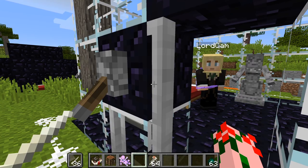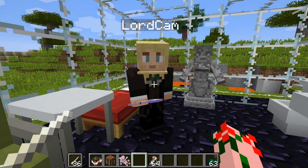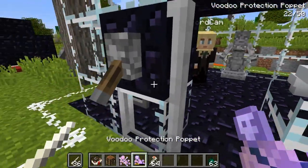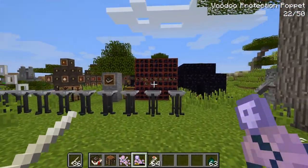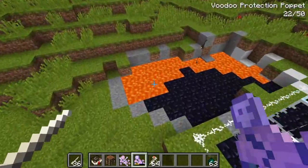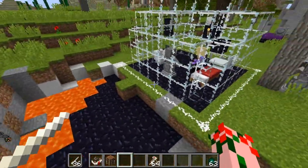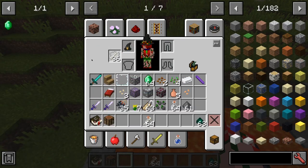This does use up the durability of both voodoo puppets. So if he gives us back our little voodoo puppet, we will see that it is damaged. His voodoo protection puppet is now not as useful — it will slowly wear and tear away.